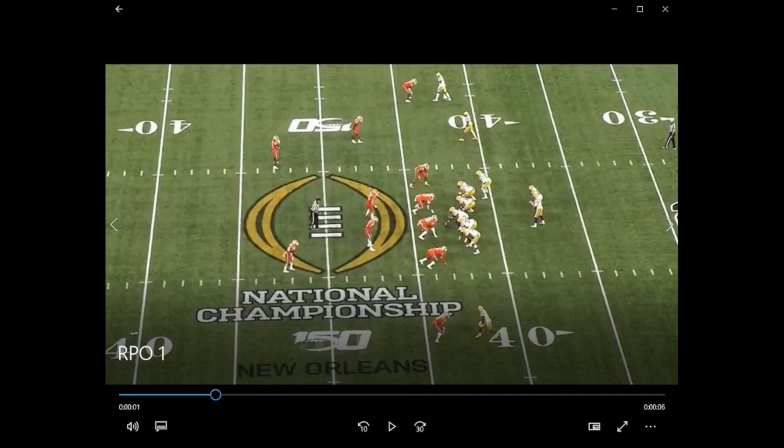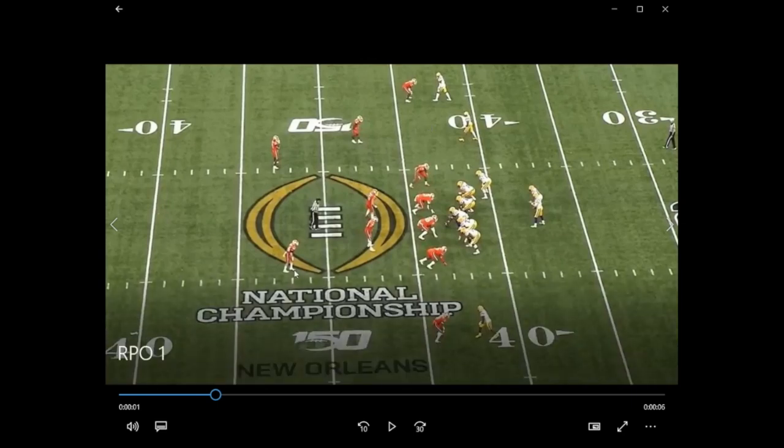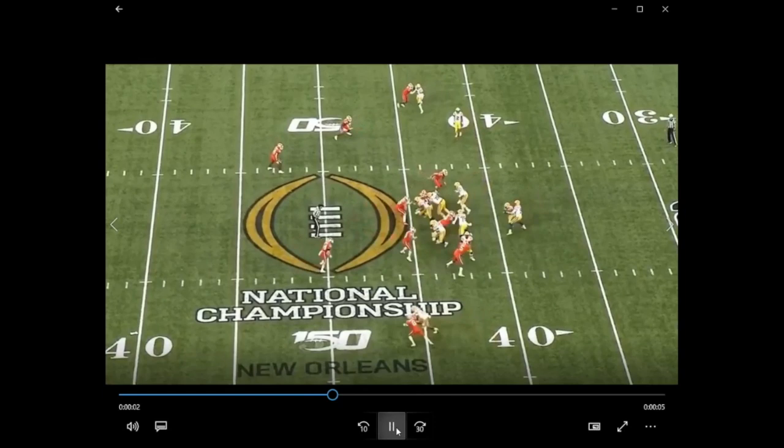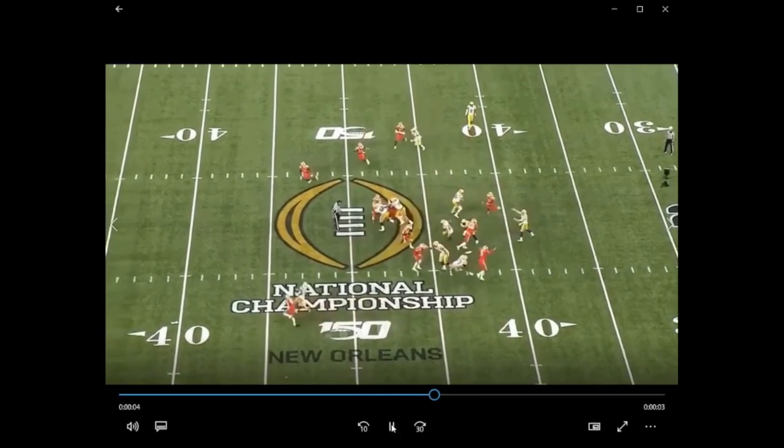Wherever that extra player comes from, LSU is going to have a favorable matchup. If it's one of these guys on the top of the screen, now they'll be two-on-two out there, so it's man coverage and LSU is going to like their odds there with the skilled players they have. On the bottom of the screen — same story. They blitz this corner, it's one-on-one with the safety. They bring the safety down into the box, it's one-on-one with the corner. So as you can see we're going to get a mesh run action here, and Burrow's eyes are in the defensive secondary — as this safety rocks down he knows he's pulling the ball and he's throwing it.